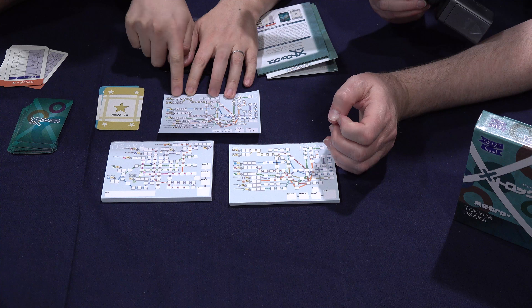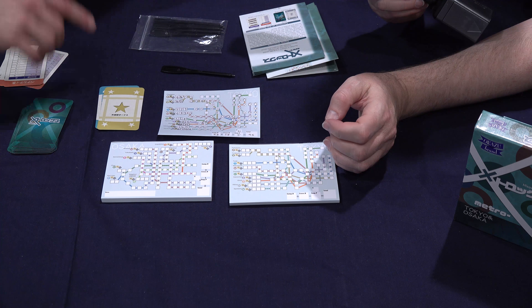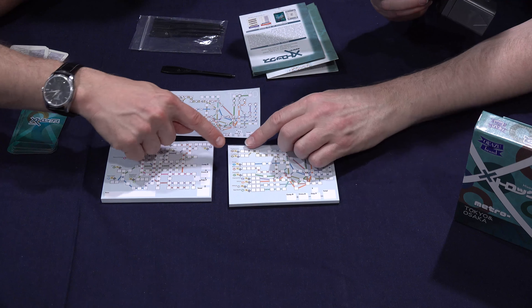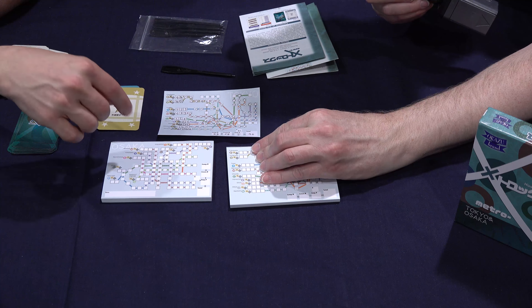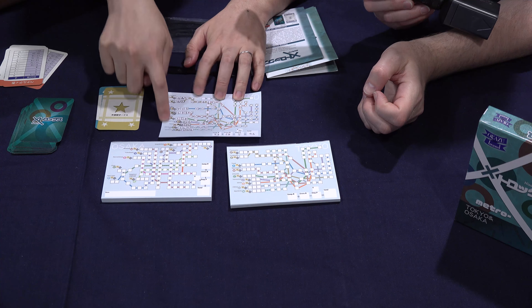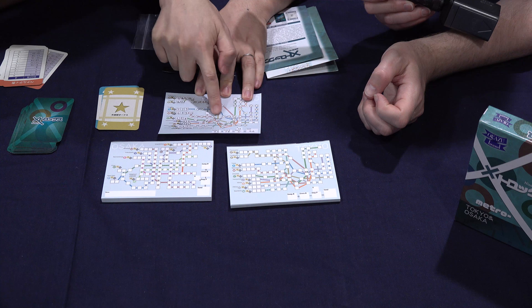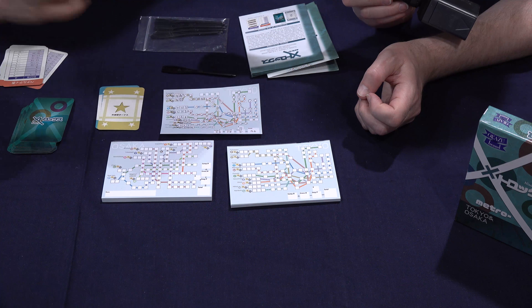The game ends when all the starting squares have been filled out. They actually have a double outline. You can see they start here and here and here and here. When all these are filled out, the game is over and you count the points. You'll get complete bonuses, star bonuses, and then a minus for all the squares that you haven't filled out.